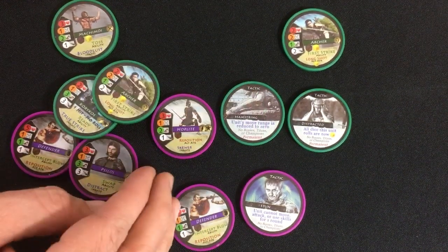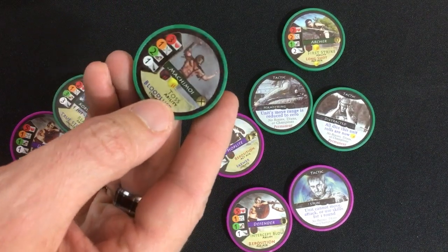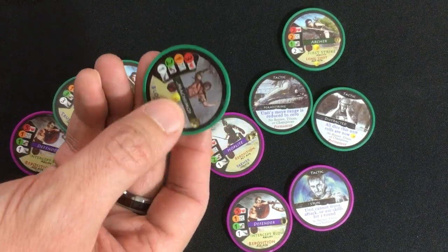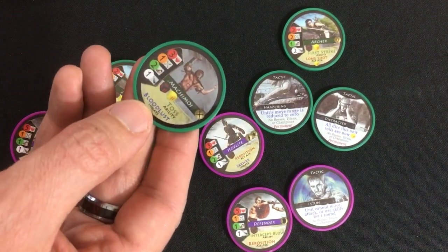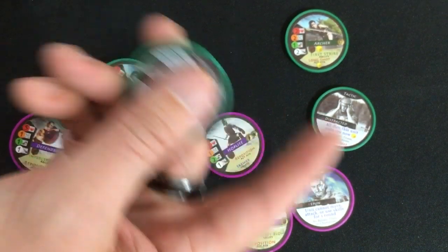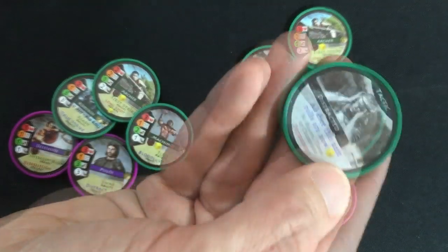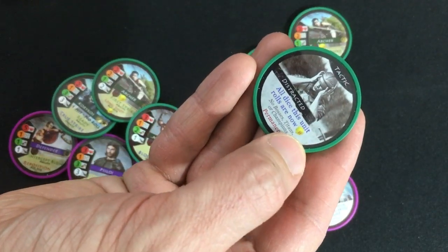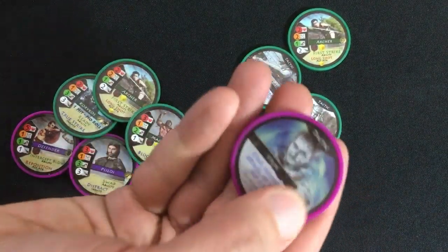The other defender, the hoplite, I'm not too interested in. Machimoi could be good because the boss has two henchmen helping him and this guy could mess them up pretty well. For tactics: hamstring would make one of their units unable to move, but both their units are ranged, so that might not help much. Distracted makes one of their units use only yellow dice, but none of these can be used against their boss, so it's not going to help too much. Stun for one round where they can't do anything — decent, but not great.